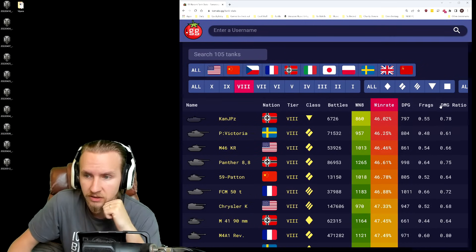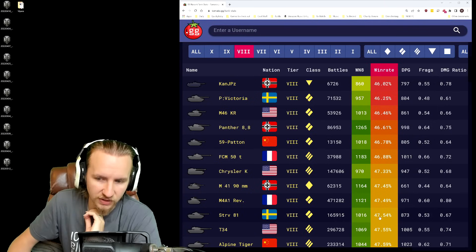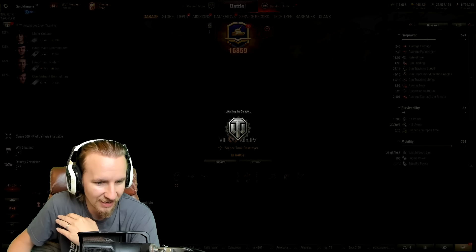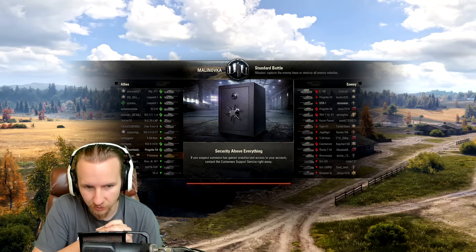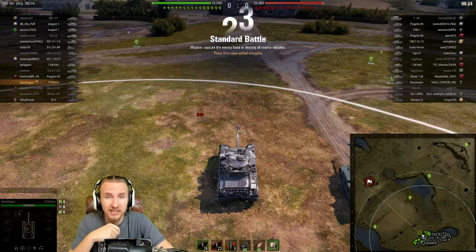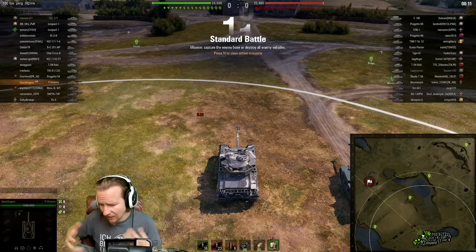The worst medium tank by win ratio on the European server is actually the Primo Victoria. This is actually not entirely a fair result — the Primo Victoria is identical to the Strv 81, but for some reason it has a 1.25% lower win ratio average. I think the people who buy the Primo Victoria are probably more interested in the style, the music, or getting one of the Sabaton crews for another tank, rather than actually being interested in the vehicle's performance.